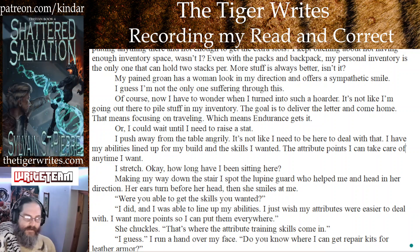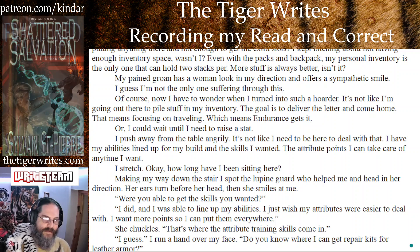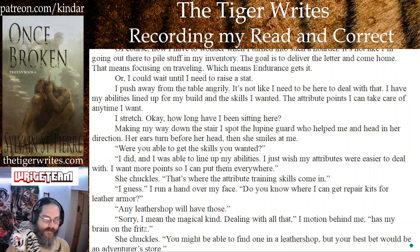I push away from the table angrily — it's not like I need to be here to deal with that. I have my abilities lined up for my build and the skills I want. The attribute points I can take care of any time I want. I stretch — okay, how long have I been sitting here? When I make my way down the stairs I spot the lupine guard who helped me and head in her direction. Her ears turn before her head and then she smiles at me. Were you able to get the skills you wanted? I did, and I was able to line up my abilities.